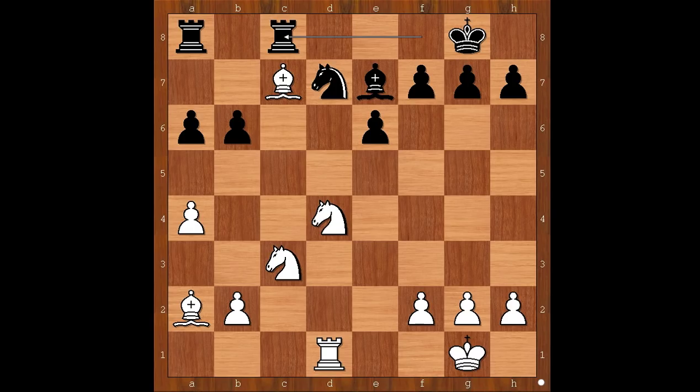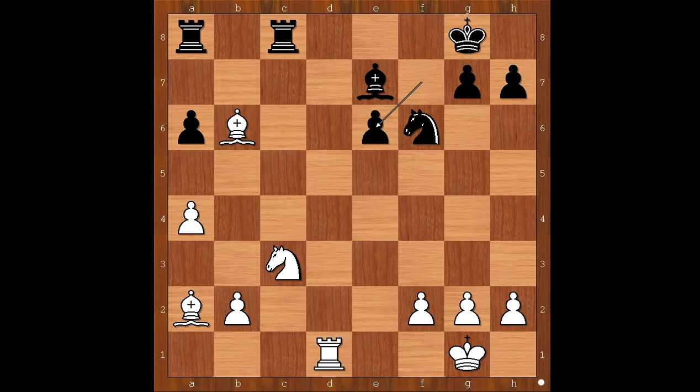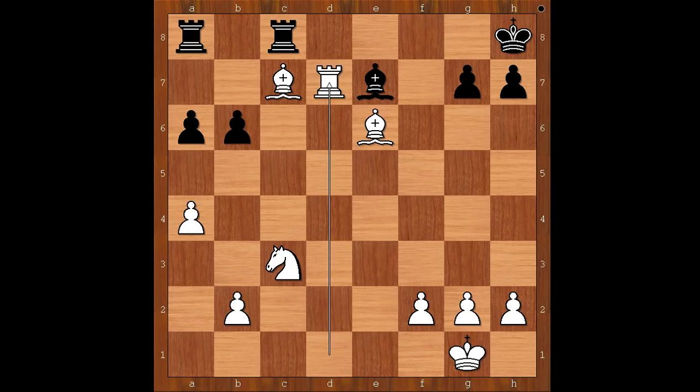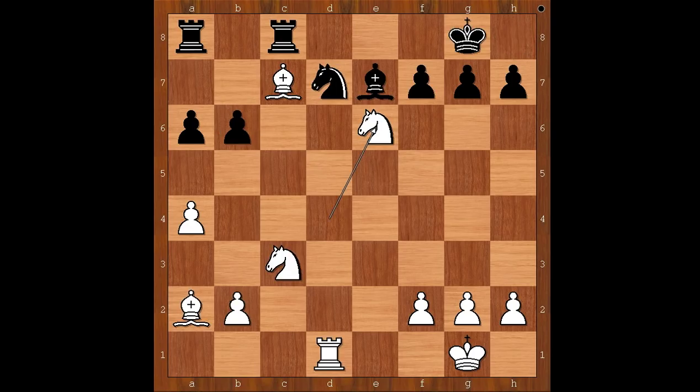Believe it or not, white played the move and black resigned — the move is Knight takes on e6. Rubenstein resigned. If the knight, which is the target for the rook, goes to f6, then Bishop takes on b6. And if f takes on e6, Bishop takes pawn check winning the rook. What if pawn takes knight immediately? Then Bishop takes on e6 check, and after King to h8, Rook takes on d7. If Bishop moves to f6, Knight to d5 and black is lost. Black is advised not to take the pawn on b2 because of Knight takes on b6. So in a lost position, at move 21, Akiba Rubenstein resigned.